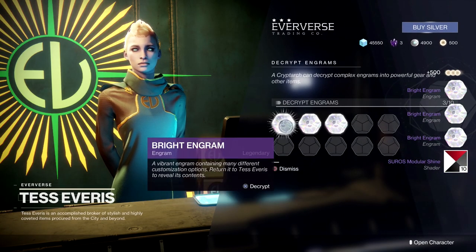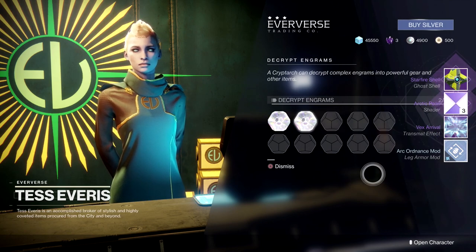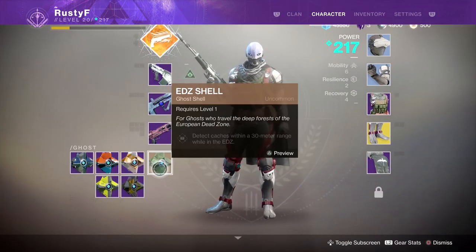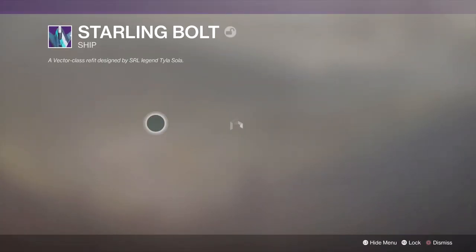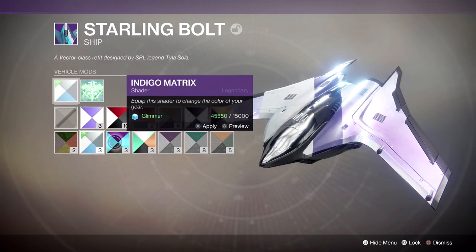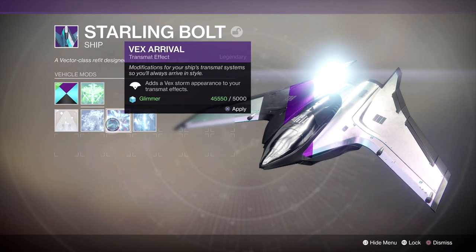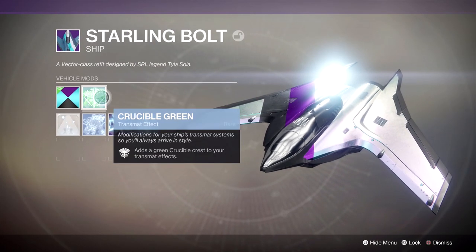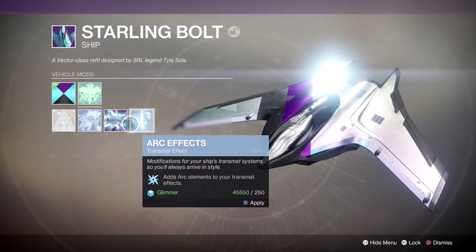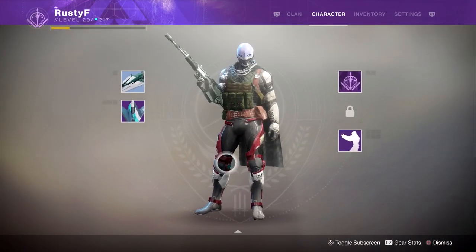We've got a bunch of Bright Engrams here. First Bright Engram: we got a Ghost Shell, a Shader, and a Vex Arrival Transmat effect. I wanted to talk about Transmat effects — ships are more customizable than before. You can now customize not only the shader on a ship, you can also change the Transmat effect. Effectively, that means your respawn animation, when you respawn after death, will change depending on the Transmat effect you have equipped. They're pretty cool and customize things when you respawn.